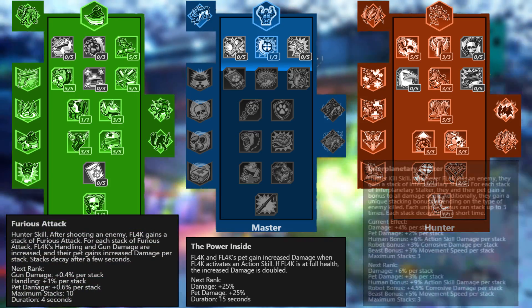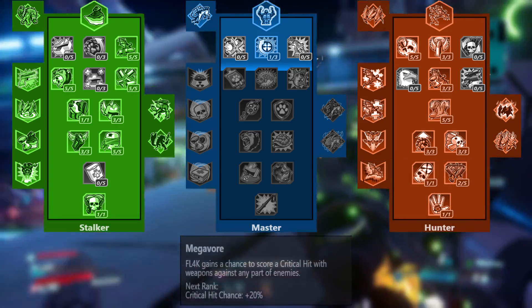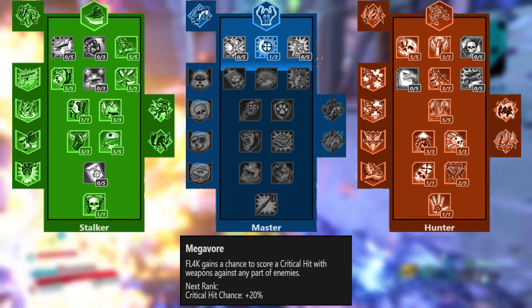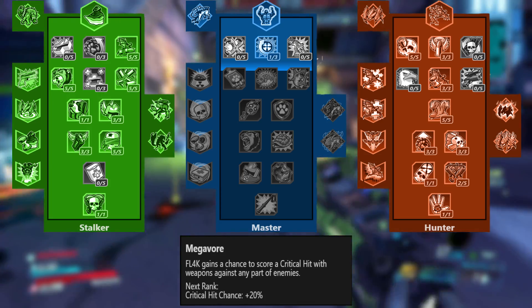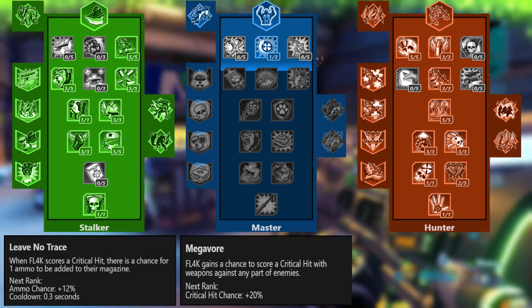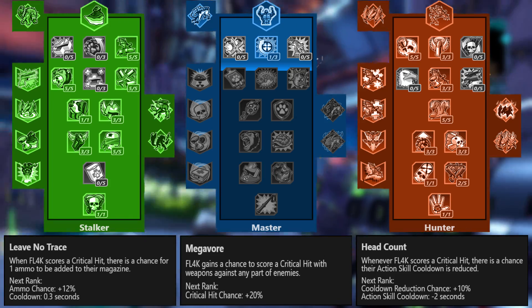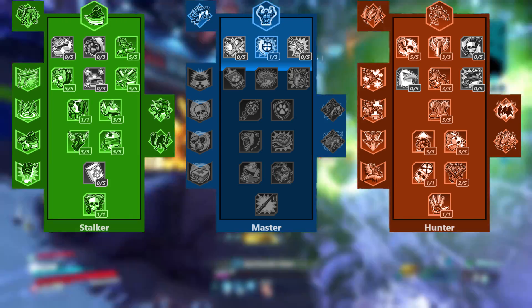This boost combined with your various hunter skills like Furious Attack and Interplanetary Stalker are just what you need to plow through any foe. Megavore is surprisingly less of a damage boost and more of a utility boost — the fact that you can crit more easily does boost damage, but importantly your crits can return ammo directly to your magazine with Leave No Trace and reduce your action skill cooldown with Headcount. These two abilities are super important for end-game builds because you can easily run out of ammo in prolonged fights, and your action skill is really important for staying alive.